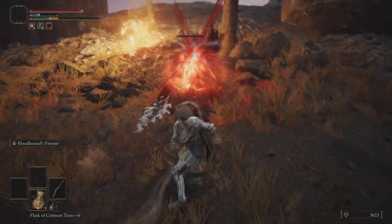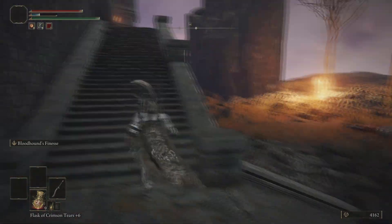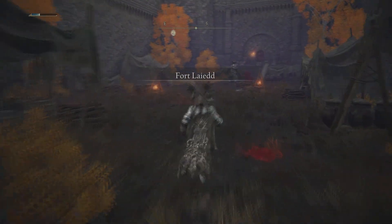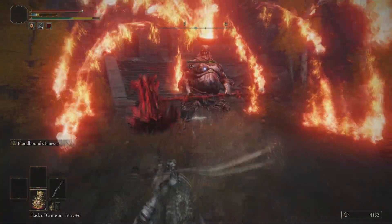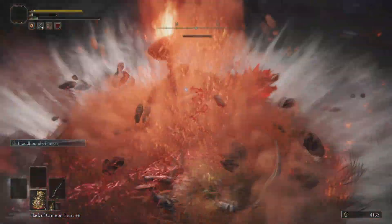When you get to the actual fort there's only one enemy you've got to fight. I suggest getting very close to the boss as you're fighting him because he is a ranged attack type of boss. If you're on the inside and you've got high strength or high dexterity, you can do a lot of damage.